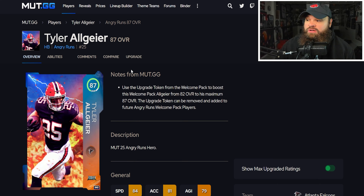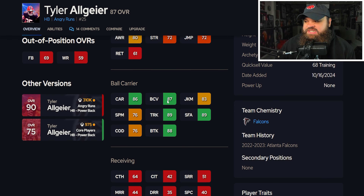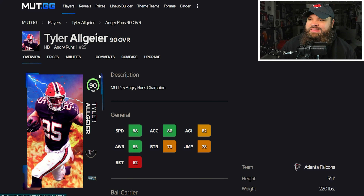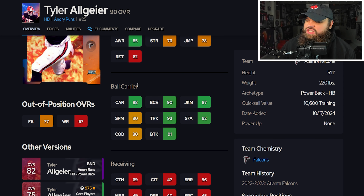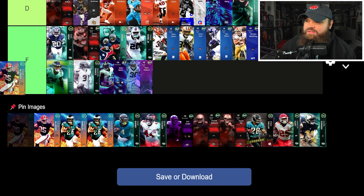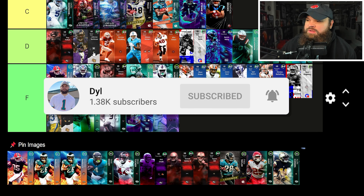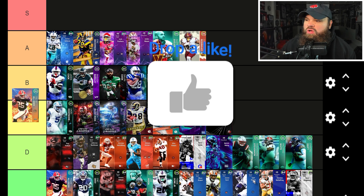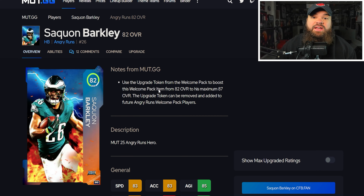Now we get into some Angry Runs cards — these are the login rewards where you put the upgrade token on them. Tyler Algier can get up to an 87: 84 speed, 81 acceleration, high break tackle, but really bad change of direction. The 90 overall version costs coins: 88 speed, 86 acceleration, really high break tackle, good trucking. The 87 Tyler Algier goes F tier — physical stats aren't great. The 90 overall Tyler Algier I'd place in B tier, maybe even A.